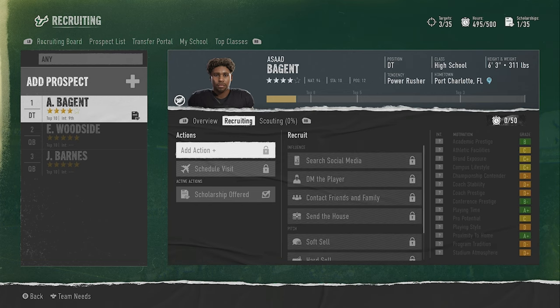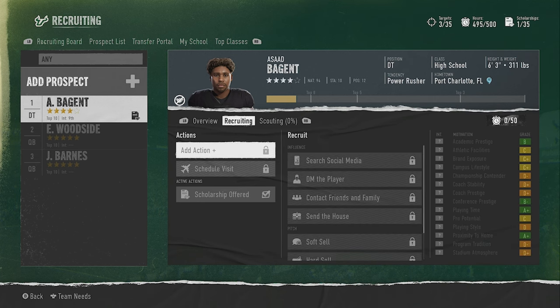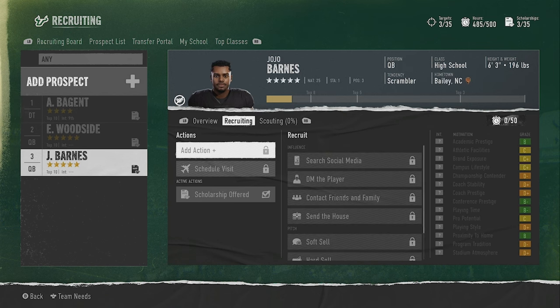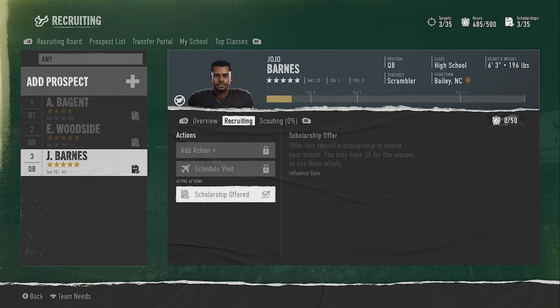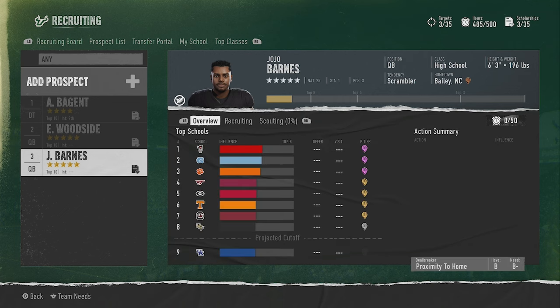As soon as you can schedule a visit - once it's down to the top five schools - you want to schedule it as soon as possible. You want to be the last visit before other schools get involved, because if they visit on the same day, you can't visit that day. With most four-star and five-star recruits I'm going to offer a scholarship right away - they're already going to be a great asset. I added two QB scholarships; I'm going to try for one. I might as well try for both to start and see where I'm at later in the process.